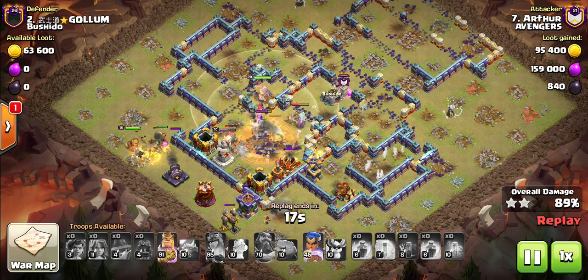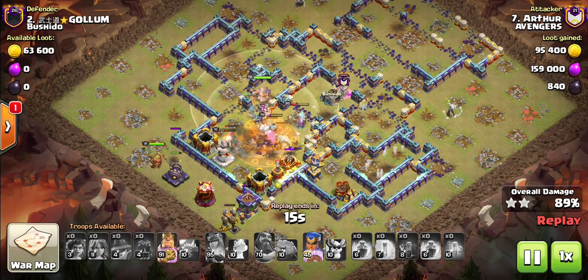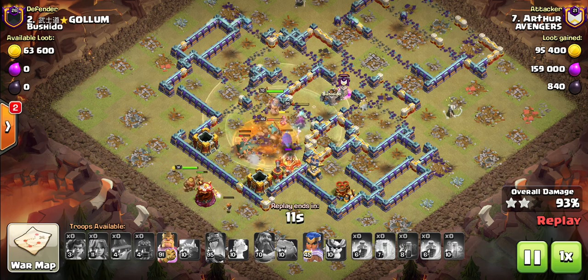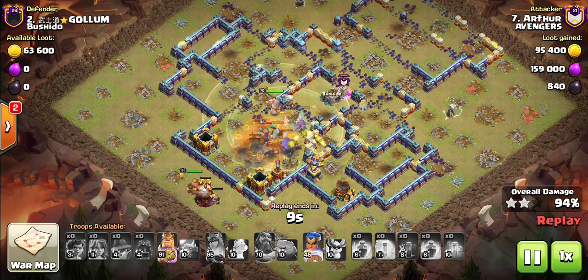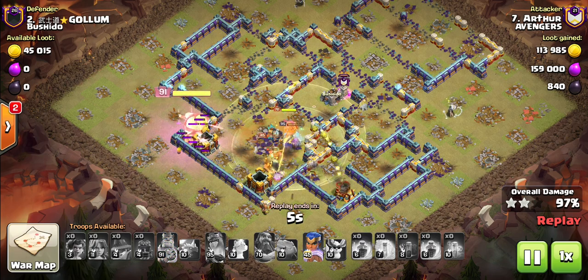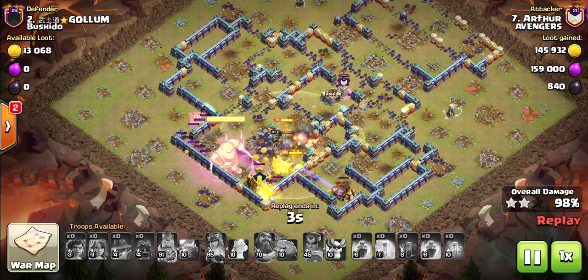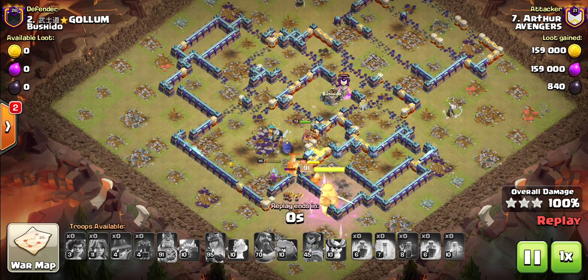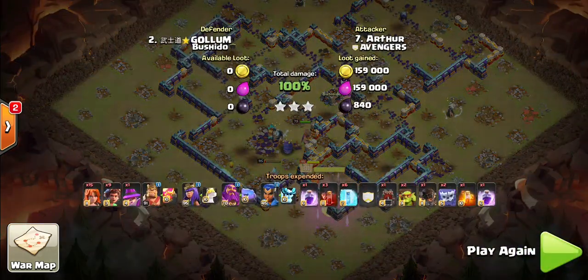The rest of the Root Riders are coming around the outside. They're going to take care of the left hand side, and he's got the King ability and the Champion ability still to use. A very, very effective new attack strategy there.